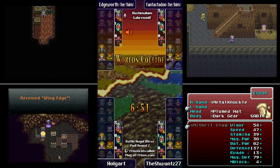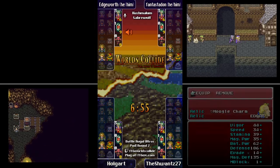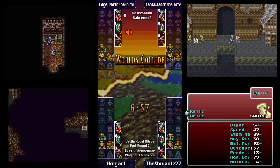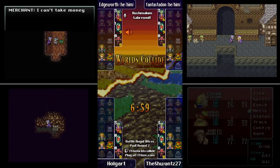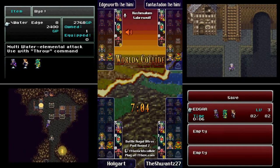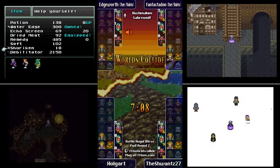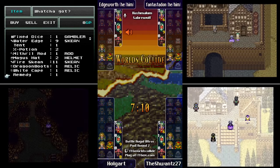Holgart is the first one going into the Returners Cave — that's only available in the World of Balance, and it's a good chest looting area. We get Thunder and Thunder Rod — both very good items. Wing Edge is kind of a stat stick, but you can use it in the back row for good damage.